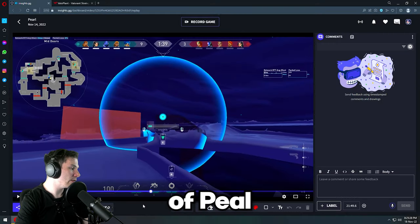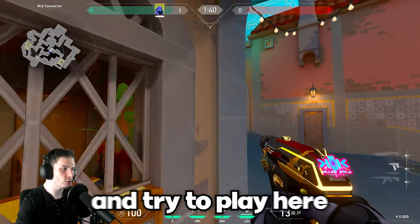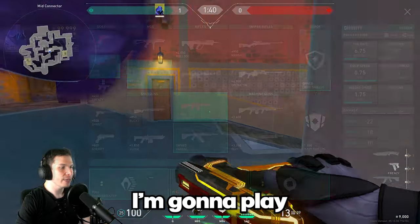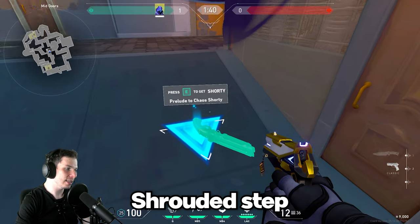In the first round on the defender side of Pearl, I'm going to buy Frenzy with two smokes and two shrouded steps and try to play a one-way smoke, delaying the enemies' push as much as possible. Or I'm going to play Classic Pistol, Shorty, Light Shield strategy with two smokes and one shrouded step.